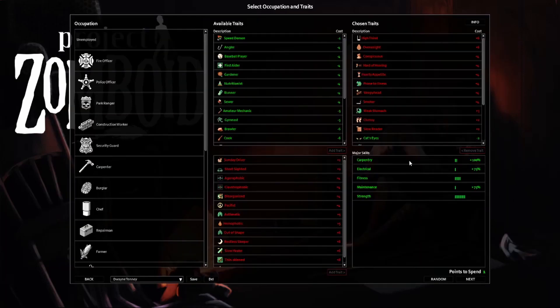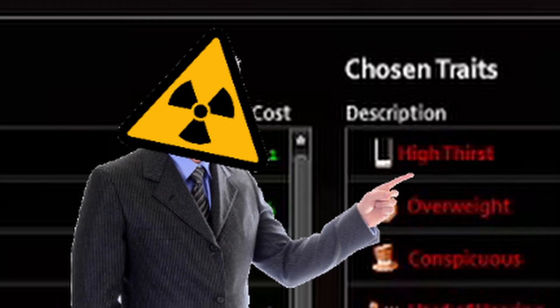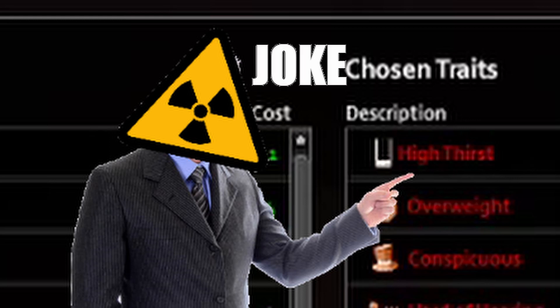Going on, this is the character we came up with here. I think he's going to do the job just fine. Going over his traits — High Thirst. This trait is a joke, alright? It's just water. Like, just drink, buddy. Think about it.